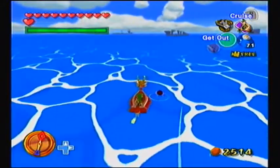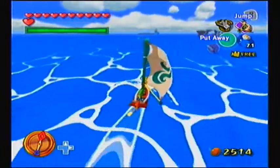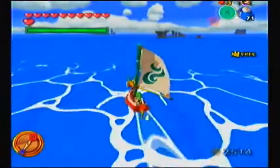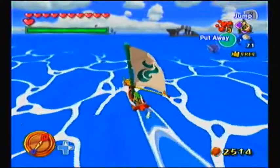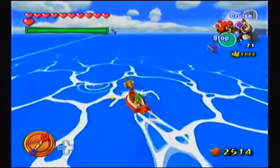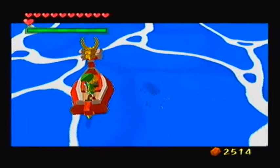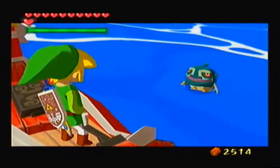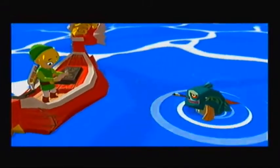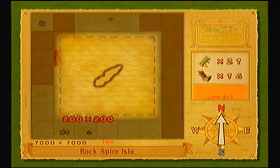Let's get that fish right now. There's also some platforms over there that I would like to check out, but let me get the fish first, then I'll go to the platforms. I could probably use that other time to go to the island itself, because there are some good things we can get on this island now that we've got the bombs. Let's reveal this place on the map — Rockspire Isle.